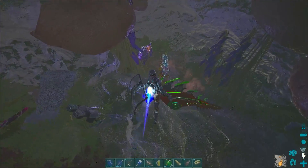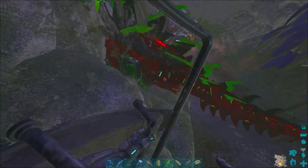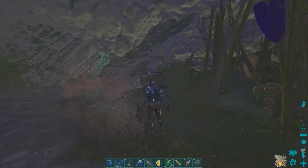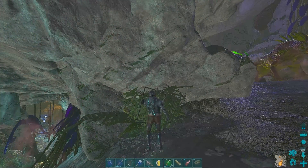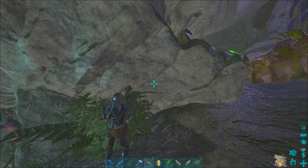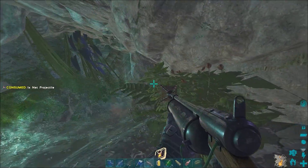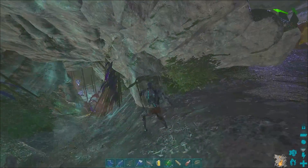There are a couple shadow manes and a stego that seem to be chill. Yikes, a spider — I hate these. Of all the dinos, bloodstalkers terrify me the most. Let's net that — I don't know if it's unaggressive, but we're gonna net it anyway.